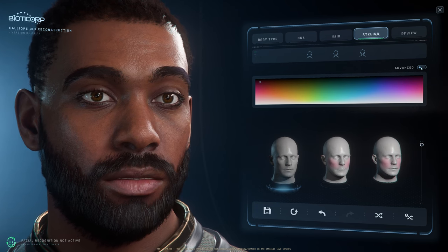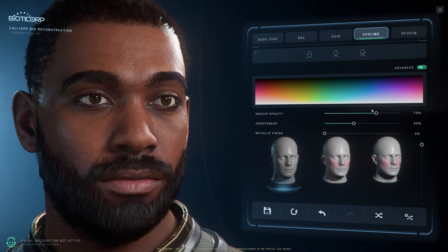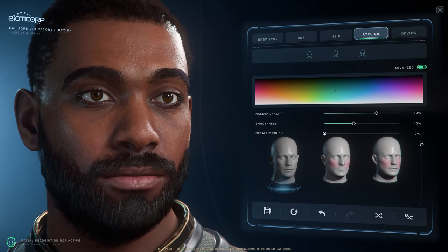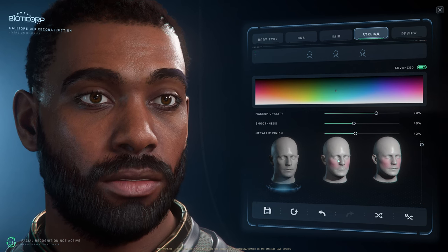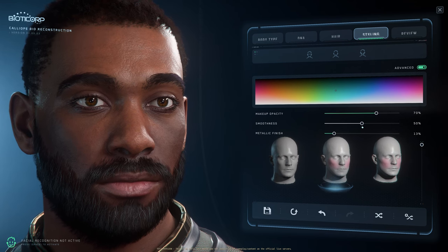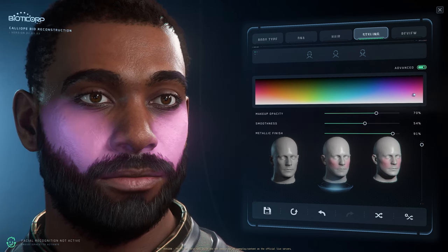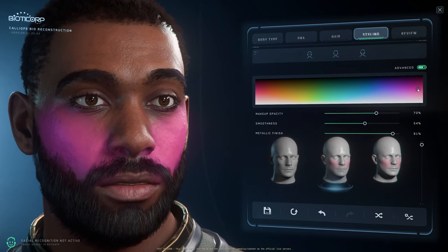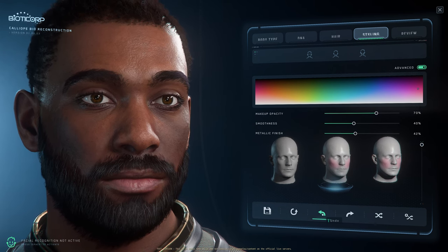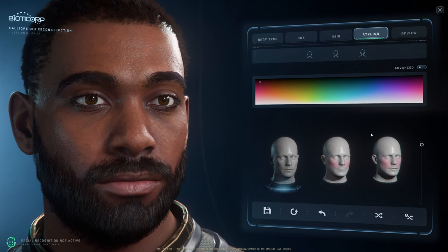There are also advanced options if you'd like more control. Metallic finish is one of them. You can create some really interesting characters with all of this. All right, we're going with this guy — turning off advanced, we're good with that.